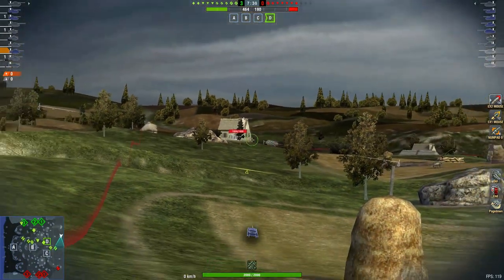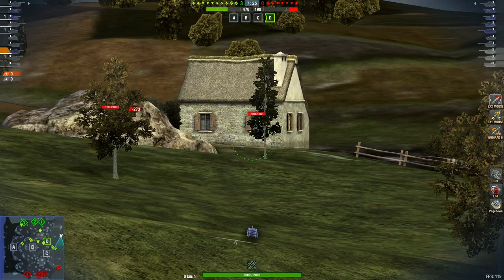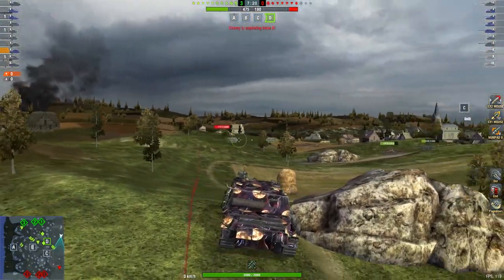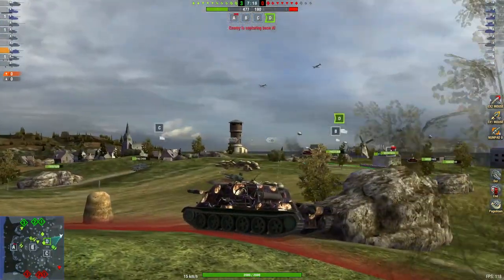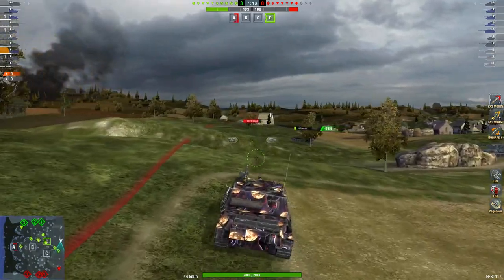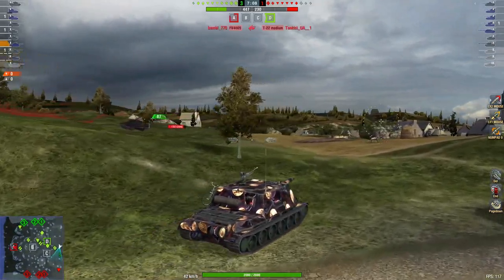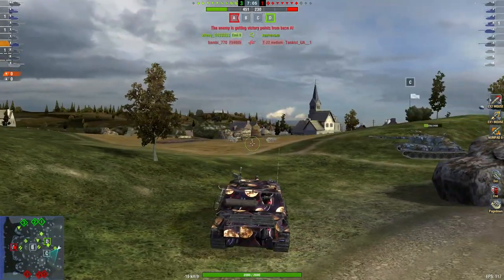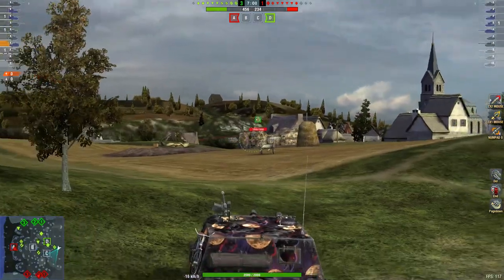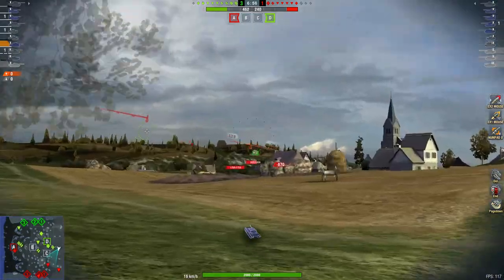If you look at the top bar above where the score and the clock are, you'll see the little red and green indicators, the icons. When the battle started, they had two heavies, three meds, four TDs, and a light. If you miss the line-up at the start, learning what these silhouettes on the right-hand side of the enemy are is a major advantage — knowing what's been taken out because they've been greyed out, and what's left. I know there's two 183s left, a 30B, a 4005, a Minotaur, a Sheridan, and an M103.